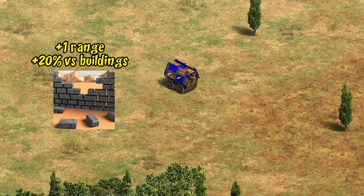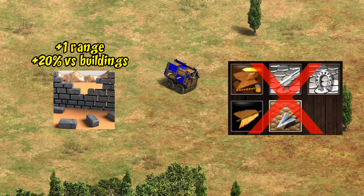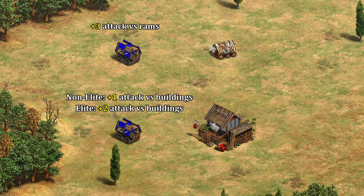Getting into some of the more hidden stuff — as a siege unit, it's upgraded by Siege Engineers for more range, as opposed to fletching and armor upgrades at the blacksmith. This is a notable deviation from the Korean War Wagon, which is upgraded like a cavalry archer. The Hussite Wagon also has a bit of bonus damage against both rams and buildings, though I wouldn't say they're especially good against either.